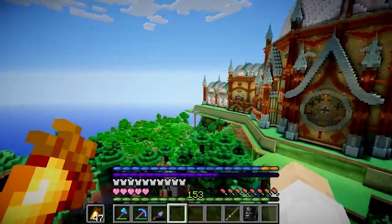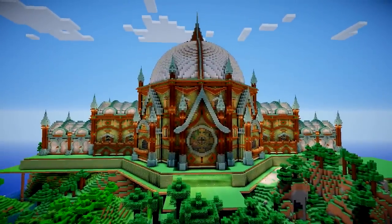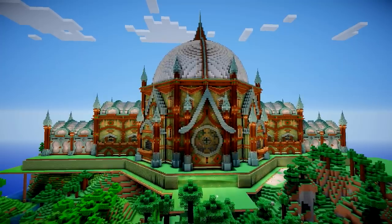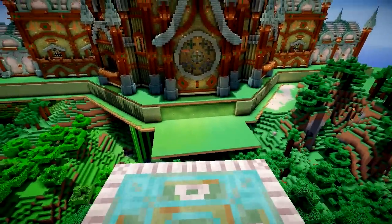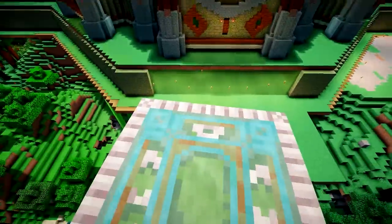Let me show you around the other side. I think it works really well — I really like the window, it fits in perfectly with the design. You've got the big dome, so circles work really well. I was going to put a door there, but I might have one drop down underneath as a back door instead. Yeah, really happy with this.